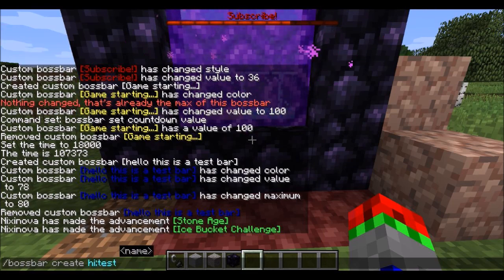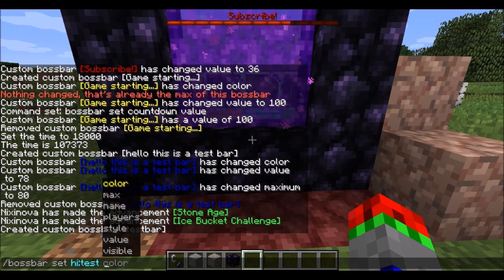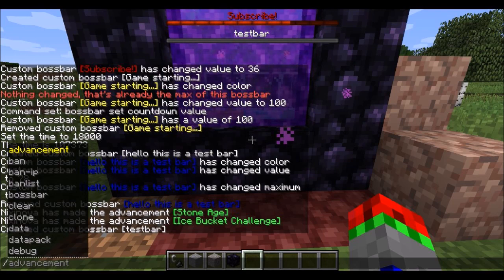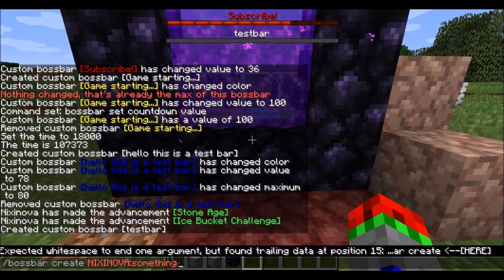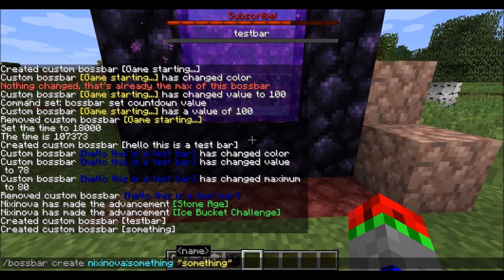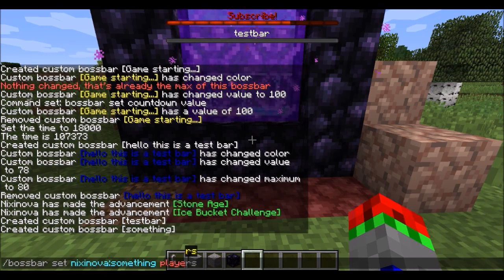So if we create a test bar, we've created a bar. Then to make it visible, we can do boss bar set test players, and then at a. The namespace for the boss bar — when you create it, you can have any prefix. It defaults to Minecraft, but you don't have to use Minecraft. You can have it as NixiNova something, except you can't have capitals. There we go, created another one. Then we can set NixiNova something players to NixiNova.